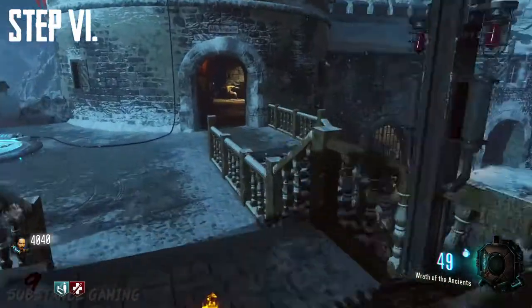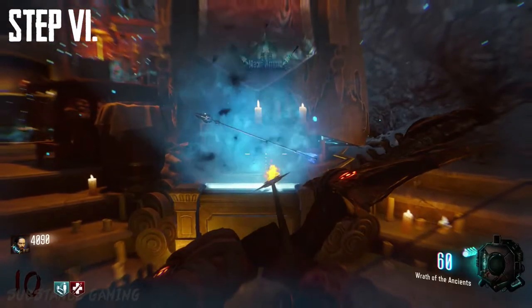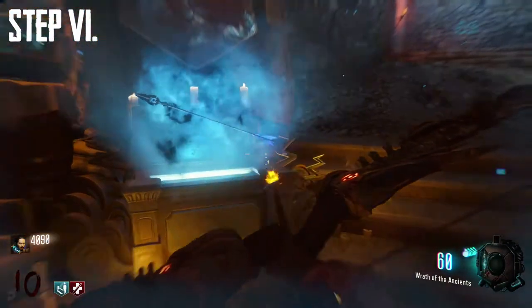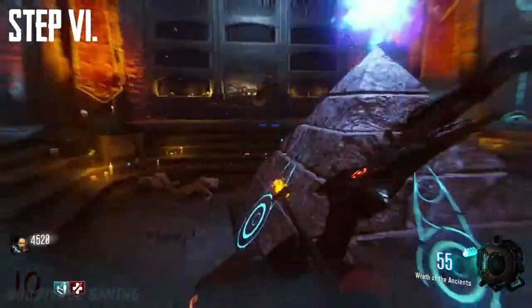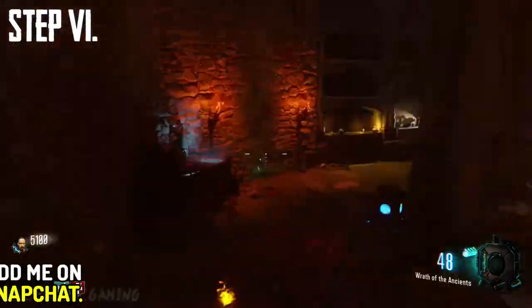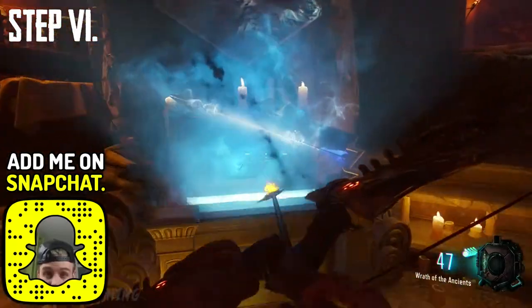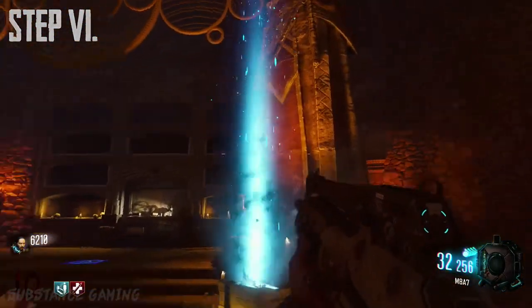Pick it up and move on to step number 7, which is the final step to upgrading your bow. All you need to do is place the arrow you've just picked up into the corresponding box that can be found in the Undercroft. You need to get zombie souls by killing zombies near the box, and this will charge up the box. After it has enough souls, walk up to it, hold square to give it your bow, wait a moment and — jobs done — you now have the lightning bow.